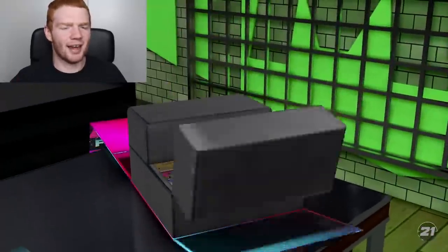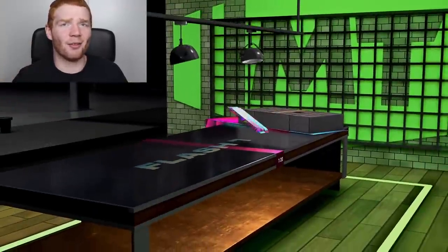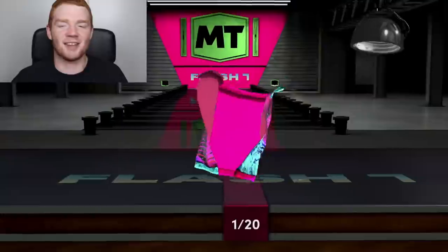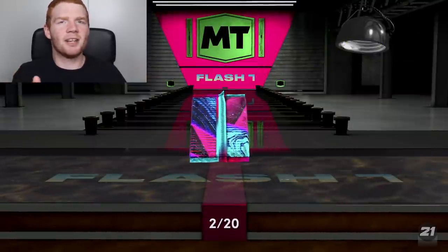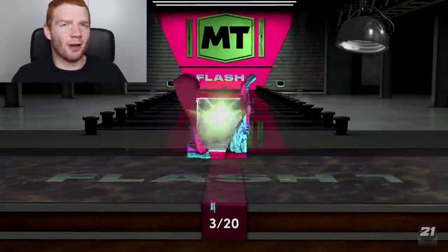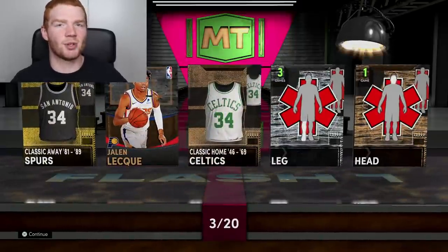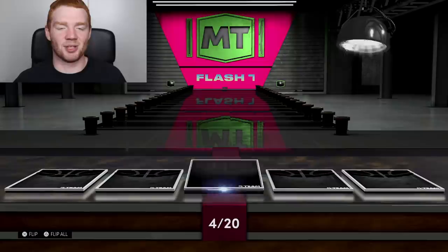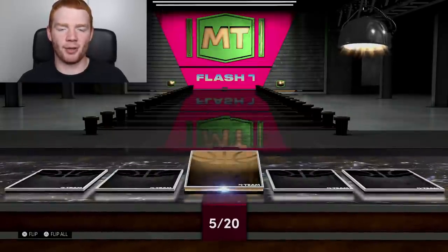It looks like it's taking a little bit to actually get into these packs, but I want to see that Galaxy Opal glow — that's the only reason I'm opening up these packs. I don't want to see a pink diamond. If you didn't see my idol super pack opening the other day, it was actually pretty good. We did get pretty lucky at the end and saw a couple of shakes.